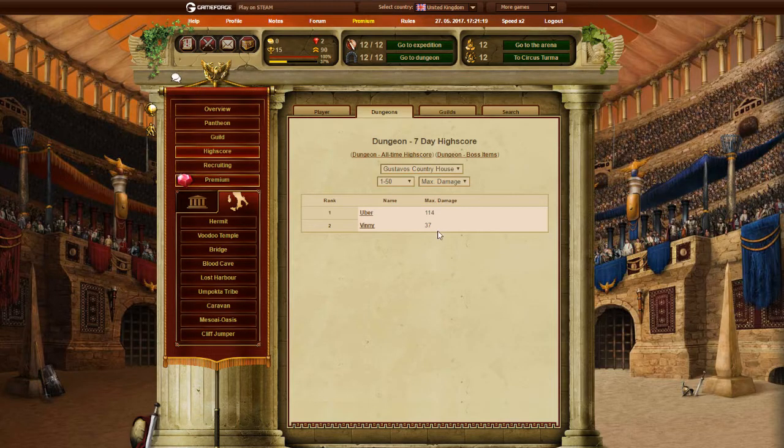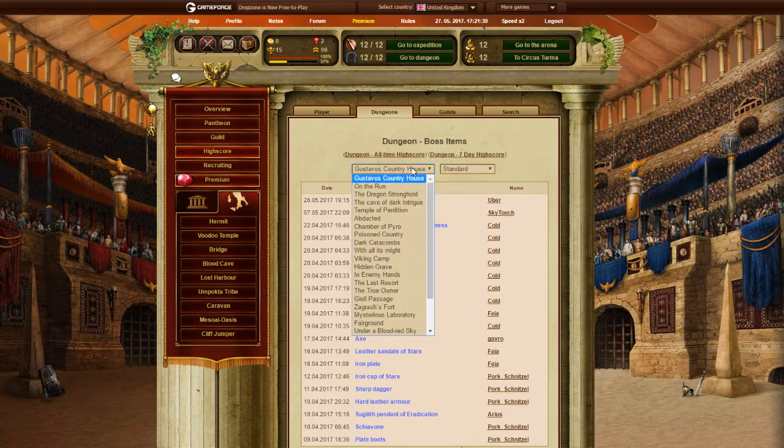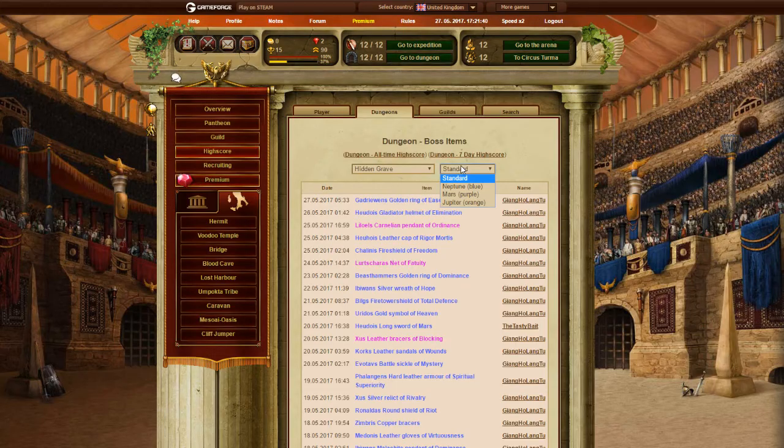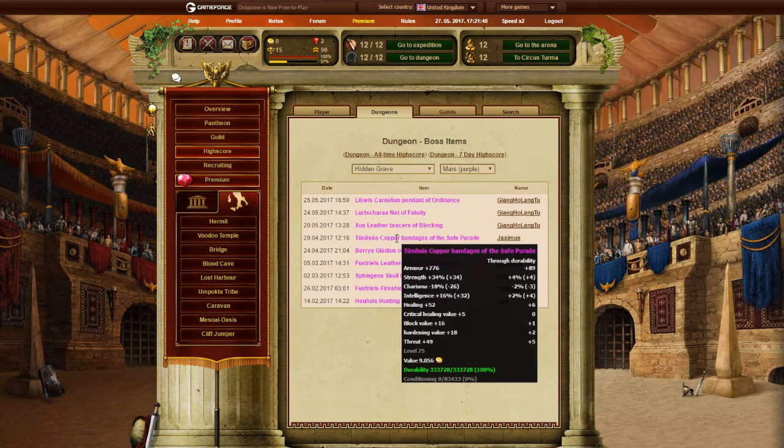There are also 7-day best players of the week. One difference between the basic Highscore and Dungeon Highscore is that in Dungeon Highscore you can see which items the boss dropped for each player — just by selecting the dungeon you want, you can select the quality of the item, and by hovering over the name of the item you can see what it is.